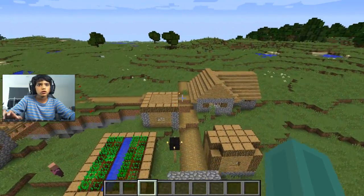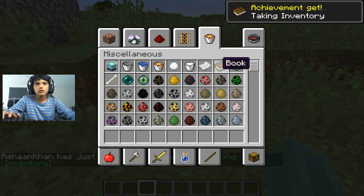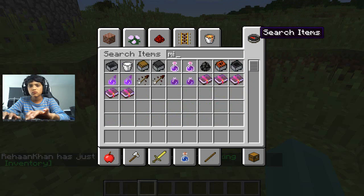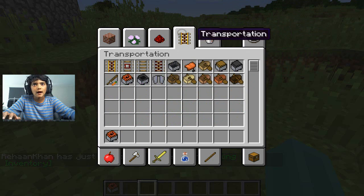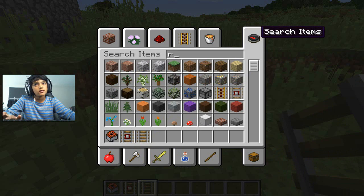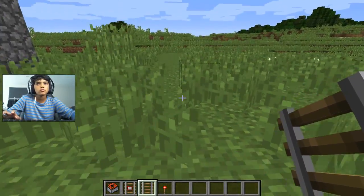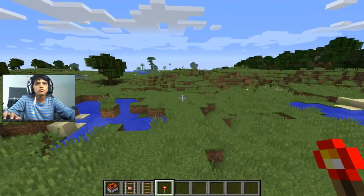First of all, what you want to do is open your inventory and get a minecart with TNT. Get some powered rails and a detector rail. We'll also need some normal rails, and a redstone torch — any redstone source would work. Even a lever would work, but the redstone torch is a bit more useful.